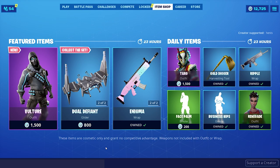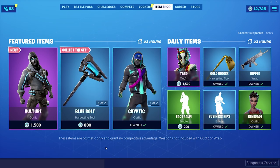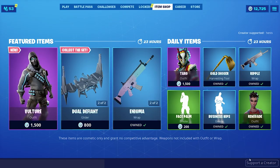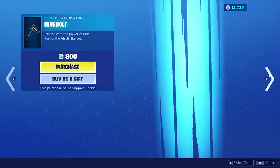Alright, so today we are going to be taking a look at the brand new Vulture skin in Fortnite Battle Royale. It is part of a set — the Airstrike set — so there is also a glider, and I think a pickaxe too.